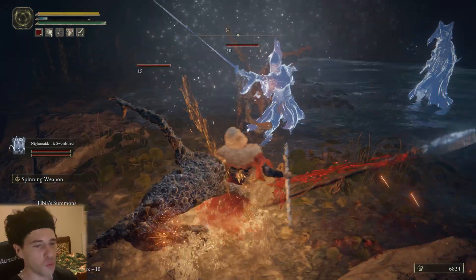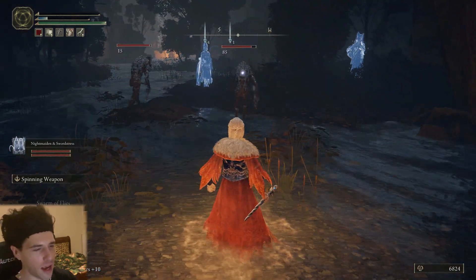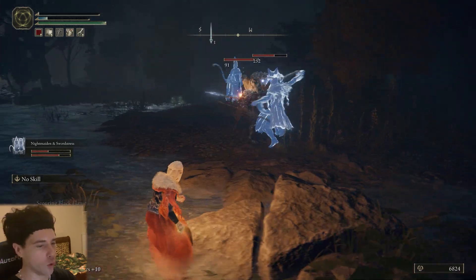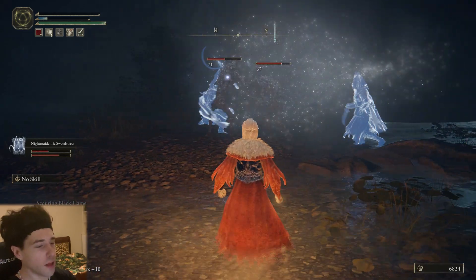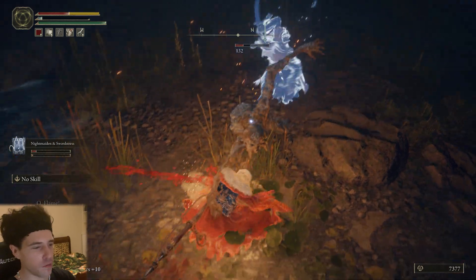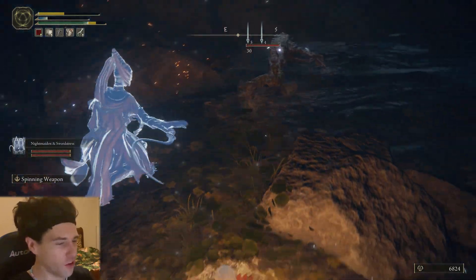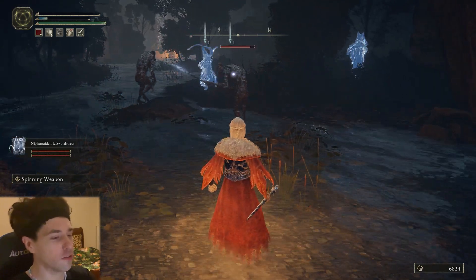The next spirit ash that doesn't get talked about enough is Night Maiden and Sword Stress Puppets. These come as a pair and work really well together — they're so quick. One has a whip to attack from range, and the other has a dagger which they use to slash multiple times in quick succession. They're really good at surrounding the enemy and attacking from both sides, and since they're so fast they stun-lock enemies so they literally can't hit back.